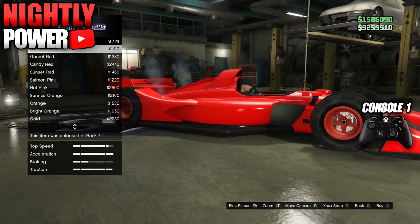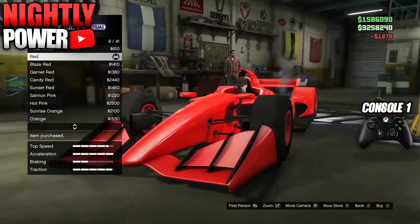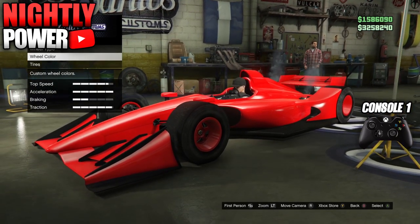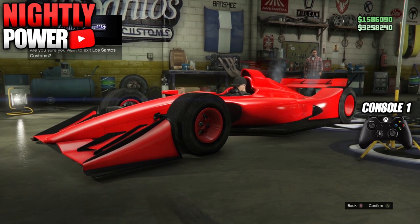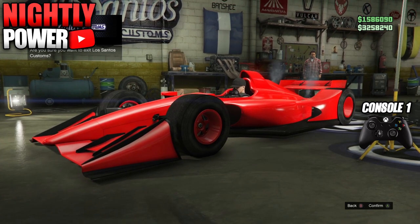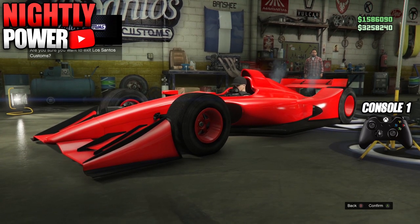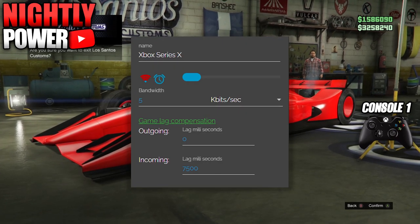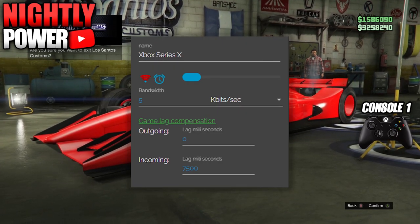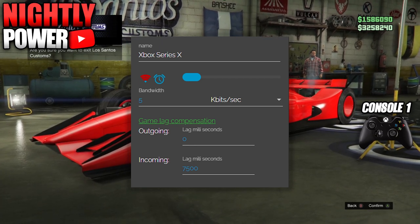Once you're done adjusting upgrades on the car, back out and hover over the last screen where you're going to leave the custom shop. Now open NetCut. NetCut is a program to lag the internet on a device. We're going to use this to lag the internet on our console so we can play GTA on the same account on a different console, since the first console will be in limbo. On NetCut, find the IP of your console — you're only going to use NetCut on one console. Set incoming to 7500, change your bandwidth to 5, and change Mbits to Kbits.